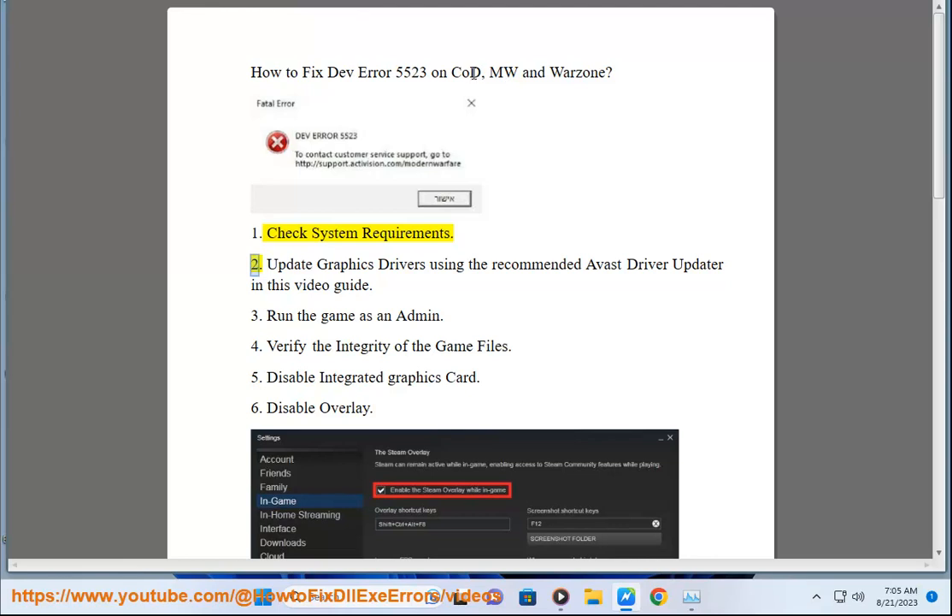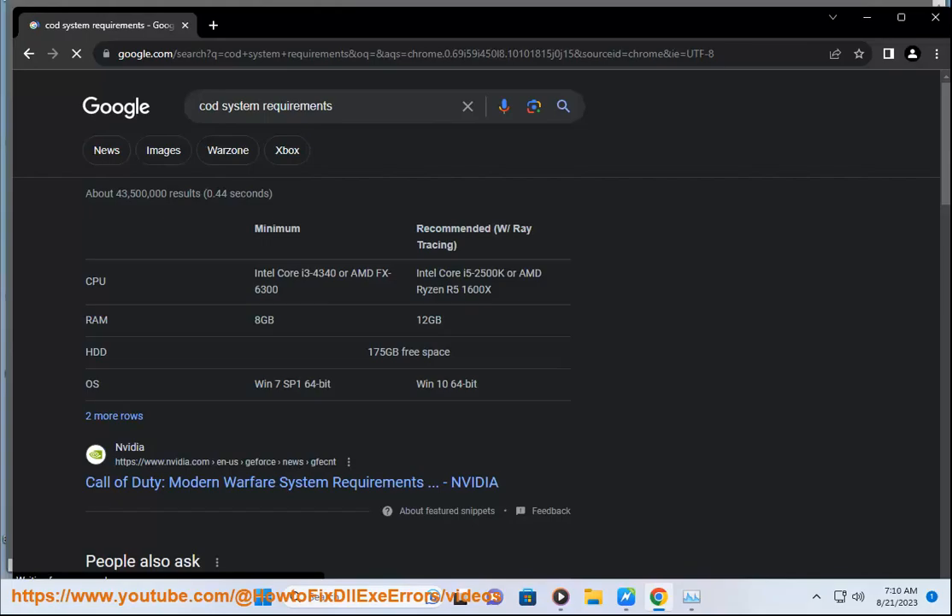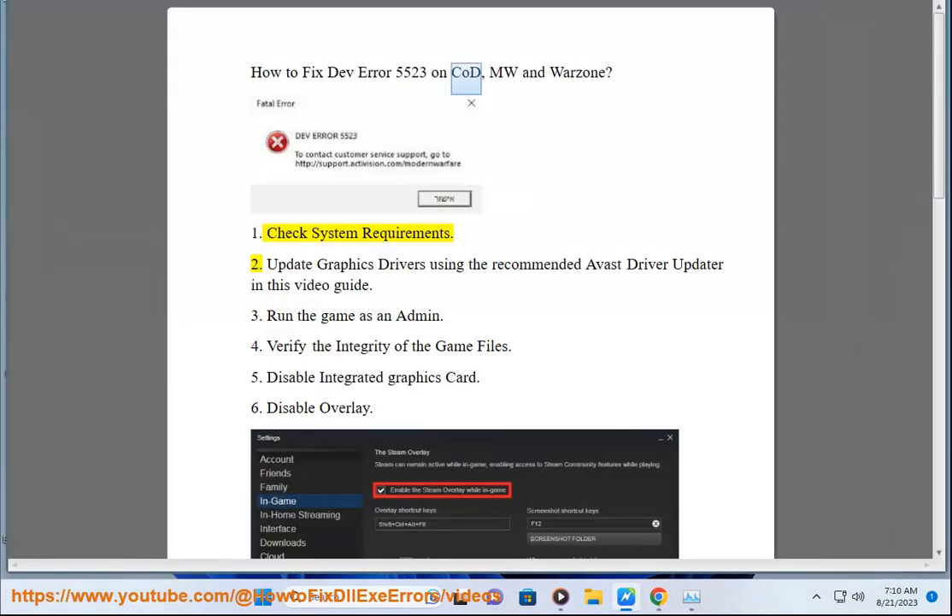2. Update graphics drivers using the recommended Avast driver updater in this video guide. 3. Run the game as an admin port.